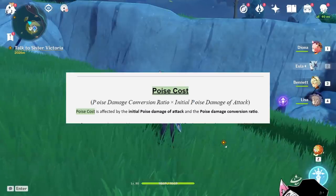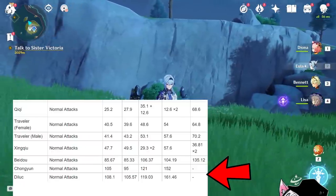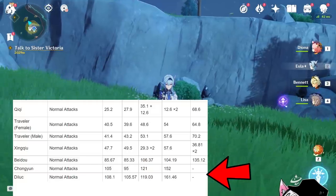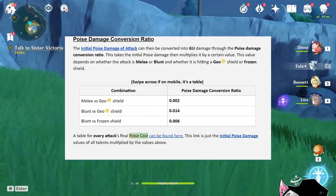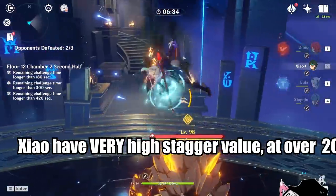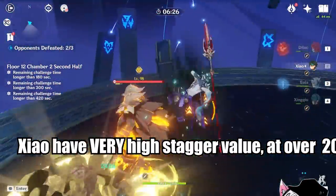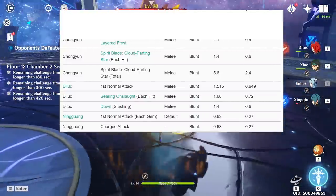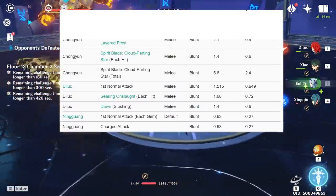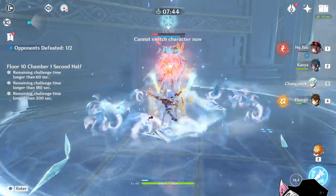The final thing to talk about is Poise Cost, which matters against Geo or Frozen type shields — more commonly known as Stagger Value. Each character has a predetermined Stagger Value on every single one of their attacks, whether Elemental Skills or Elemental Bursts. For example, here you can see that the Lux is in the 100k range while Qiqi's is only at 40k or 50k. These Stagger Values are then converted into damage against either the Geo shield or the Frozen shield. Xiao's Plunge has higher than 200 Stagger Value, which means he's pretty good against Geo shields in comparison to characters with lower Stagger Value. Claymore characters are often used against Geo or Frozen shields because they have higher Stagger Value. Chongyun's Elemental Burst can even take away 5.6 units of the Geo shield in one hit. Knowing this information, it is up to you to figure out the best way for you to break shields.